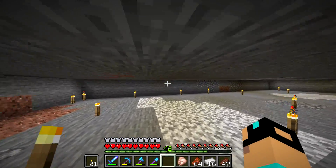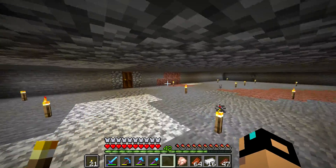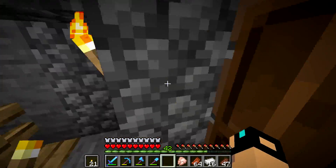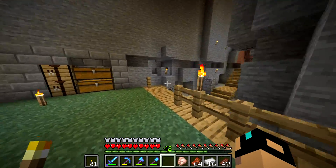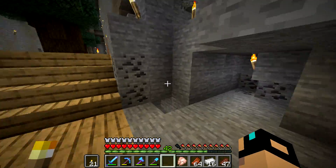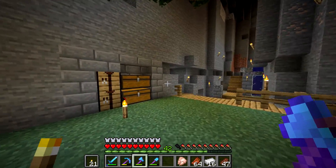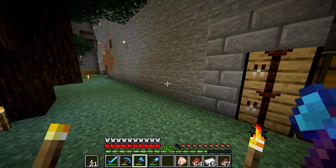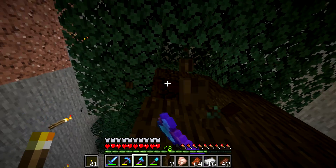To make a creeper farm, you just have to make a two-block-high room and then put on the top a bunch of trapdoors, and then a few slabs to block the spiders from spawning. Since I've been in this area for quite a while, I've lit up pretty much all of the caves around here, so we should be in a pretty good position to get just a ton of spawns. And hopefully they're all creepers if I build it right.